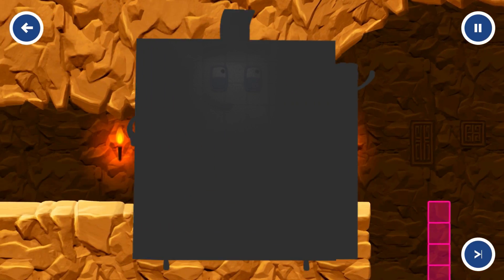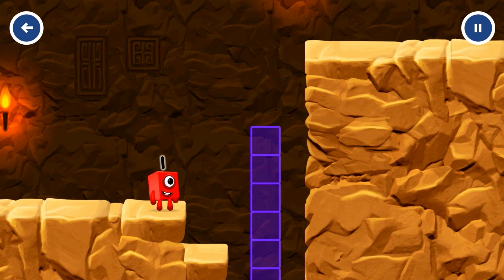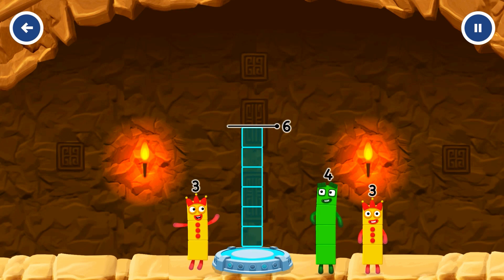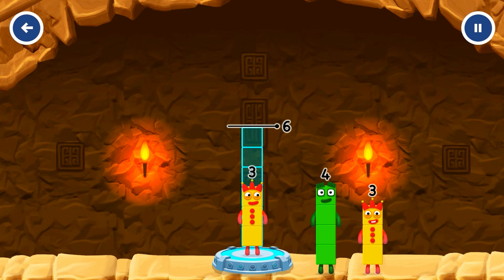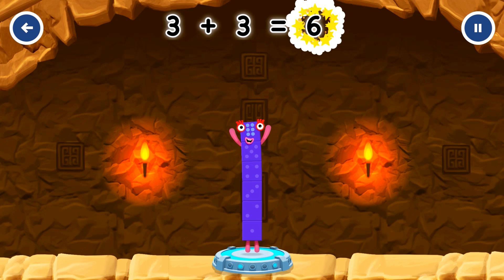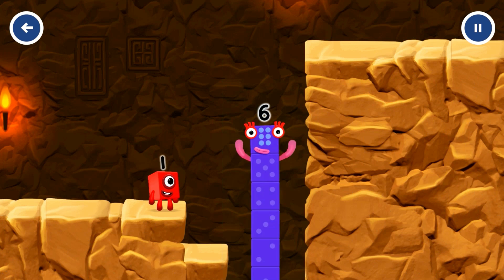What's its number? Do you know what its number block? Number blocks to make six. Three plus three equals six. You cracked it! I am six in the mix!